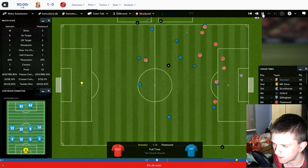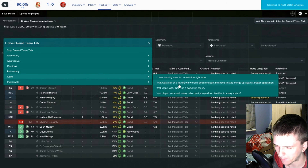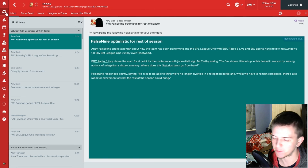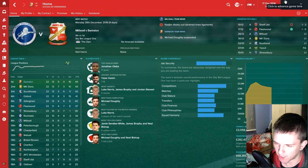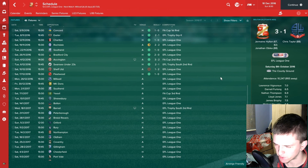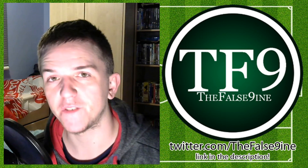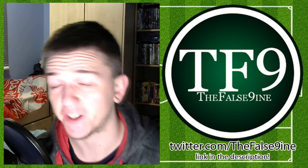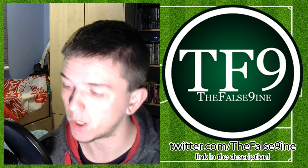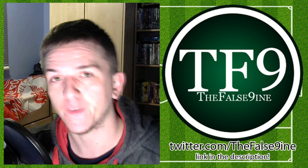Full time — Swindon one, Fleetwood nil. I'd like a bigger win margin but it's a win nonetheless. A shame about the red card. We do go back on top of the table — one point clear of MK Dons, two clear of Scunthorpe, three clear of Oxford. Next episode will be Shrewsbury and Bolton, and we'll actually be in January by then so we could see some more signings. Thanks for watching — leave a like, leave a comment, hit subscribe, and I'll see you in the next episode.